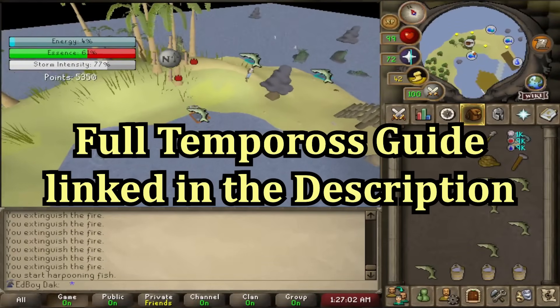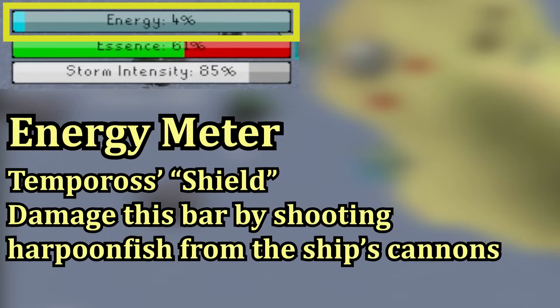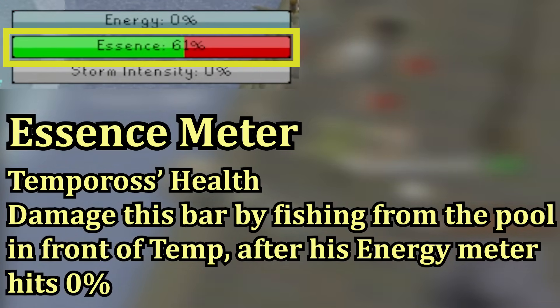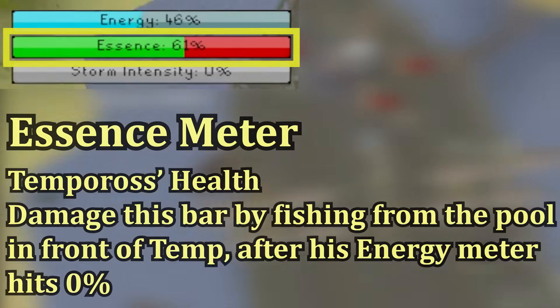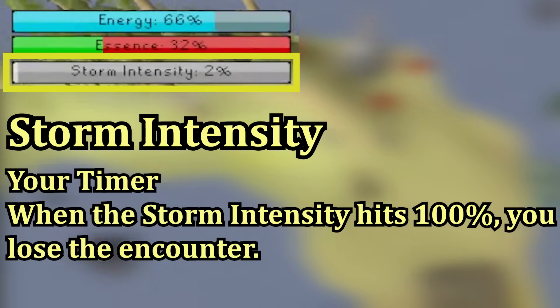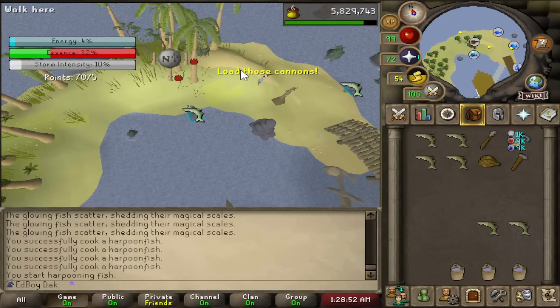There are a few bars to pay attention to. The energy meter is basically Tempoross's shield — placing a harpoon fish in the cannon fires it at Tempoross, damaging the shield. The essence meter is Tempoross's health; get it to zero to win. The storm intensity is a timer — if it hits 100% you lose. The storm intensity resets to zero each time you drop Tempoross, but after the third time he comes back up it fills very quickly. You can get a fourth drop if you already have harpoon fish in the cannons when he comes back up.